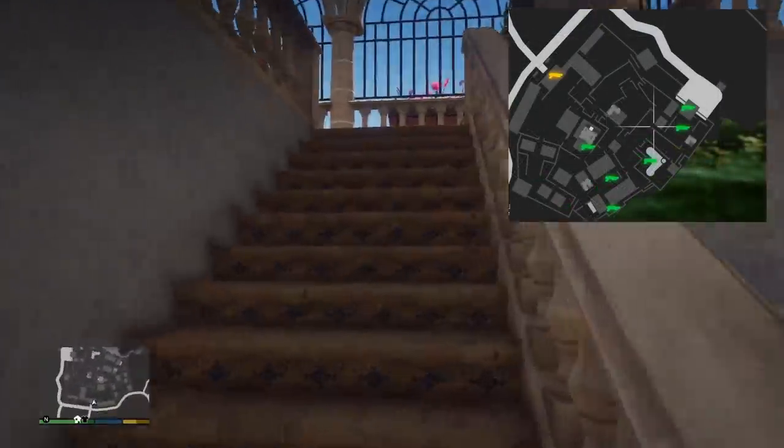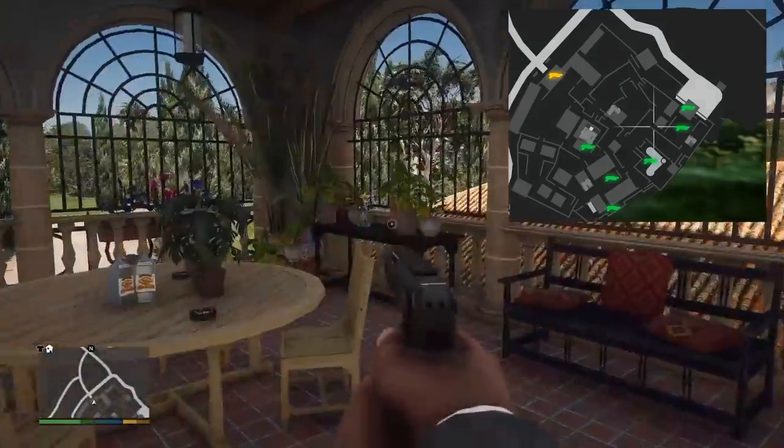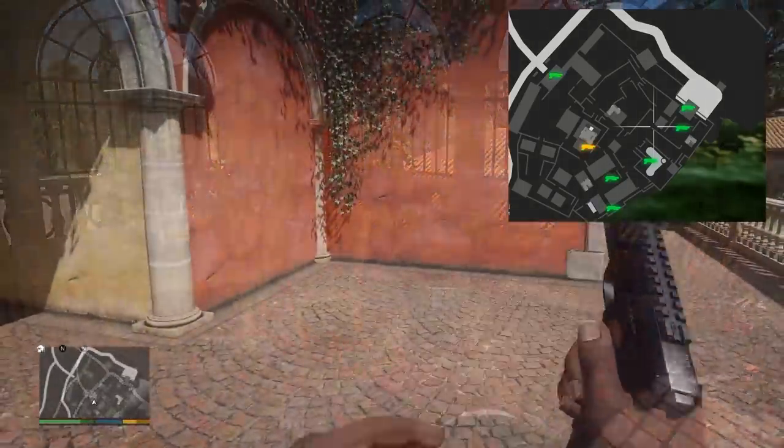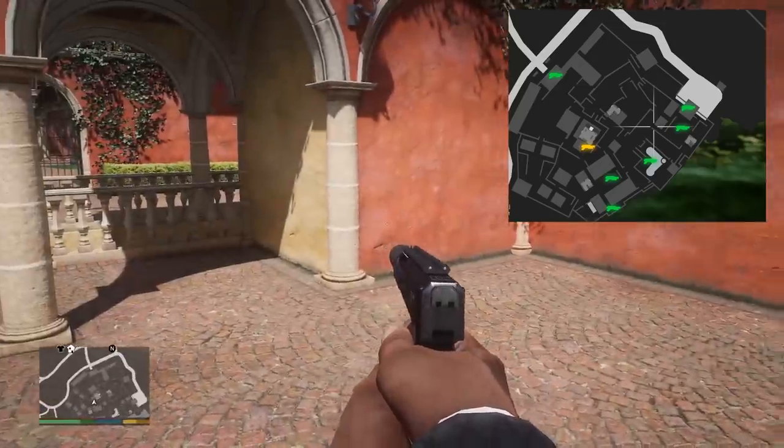The first spawn is going to be right at the front entrance of the compound. All you have to do is go up the stairs and you'll find it leaning against the brown table to the right. The next potential spawn point is located near El Rubio's office — it'll be leaning against the red wall right here.